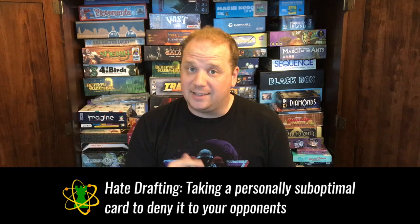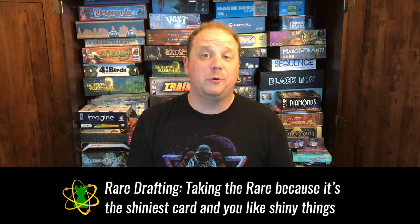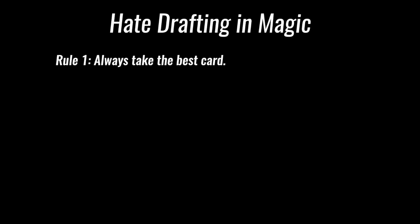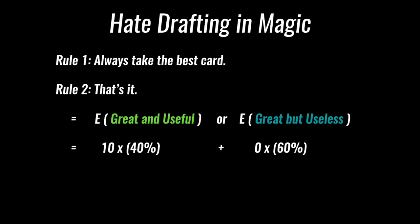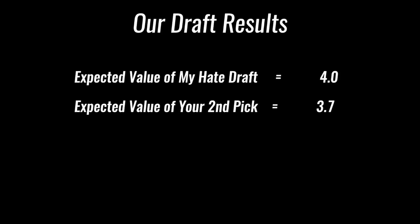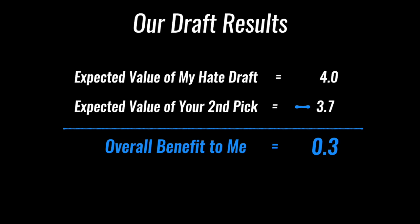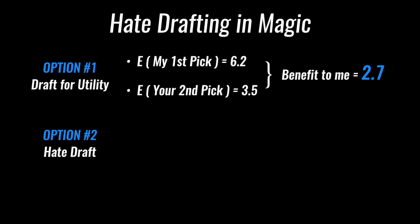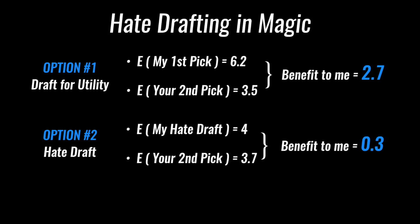For example, I could simply take the best card in the pack — that's called hate drafting. Sometimes folks call this rare drafting and force everyone to take the rare with their first pick, but that can put people in unstrategic positions. When I decide to hate draft, I take the best card — that's the only rule. 40% of the time it's great for me, but if it isn't, I take someone else's great card instead, which doesn't benefit me at all. That gives me an expected value of 4.0. By penalizing myself, I slightly increase the expected value of whoever gets my pack next, so your expected value actually increases to 3.7, which leaves my overall benefit at only 0.3. Not so great. To recap: drafting normally on my first pick gives an expected value of 6.2, and you have an expected value of 3.5 on the second pick — a benefit to me of 2.7. If I hate draft on my first pick, the difference is significantly smaller and I only end up with a benefit of 0.3.